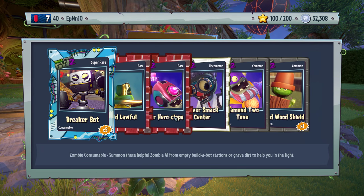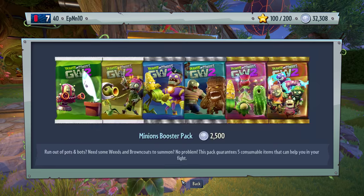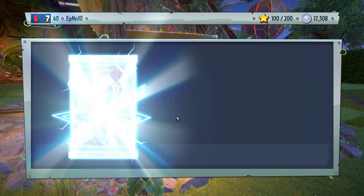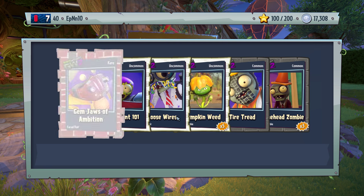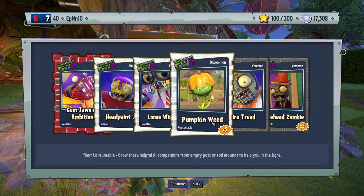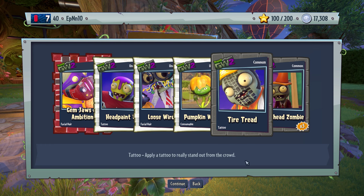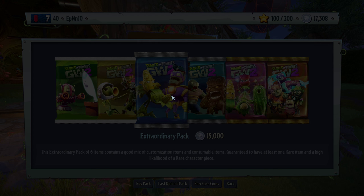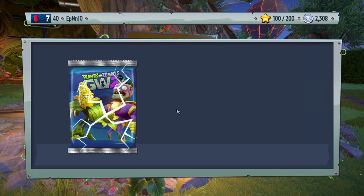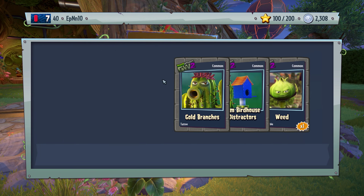Diamond, silver, silver, gold, and breaker bot — meh. This is our last pack here. Gem jaws. Head paint 101. Deuce wires. This is the engineer but like the scientist version. Tired thread. PopCap, give me some luck please. Dun dun dun dun. And we got nothing. Nothing here. Silver tribulbs. We got gold, silver, gem stuff, and crappy customization.